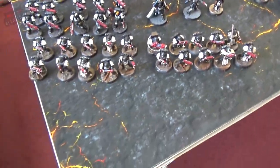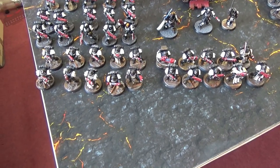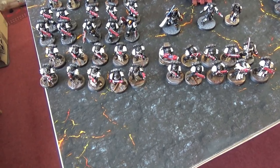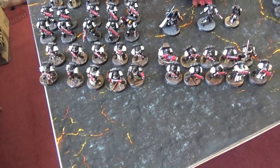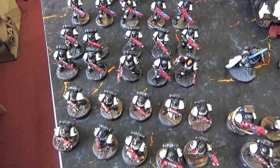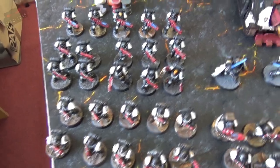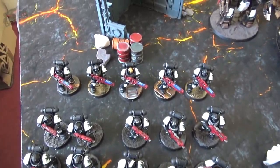Troop-wise, we've got two Crusader squads at the front, all with bolters and each squad has a plasma gun. One squad has a plasma gun and a plasma cannon. To the left we have a ten-man Intercessor squad with no upgrades, all standard weaponry.